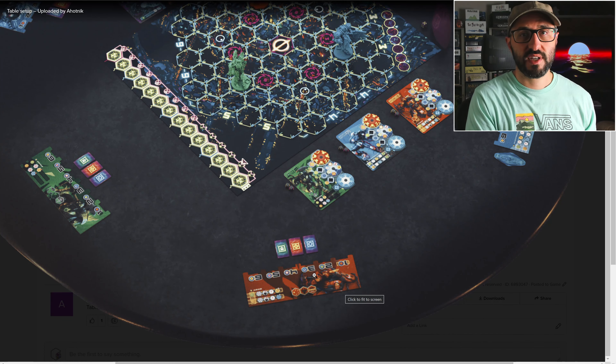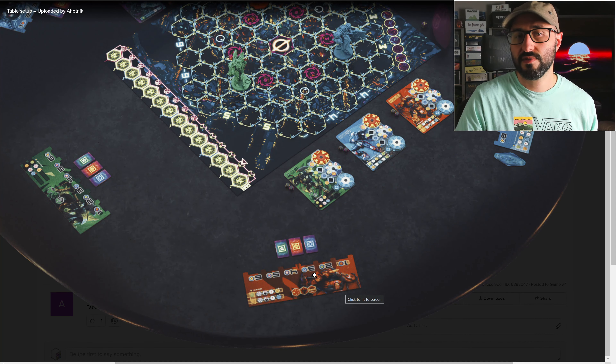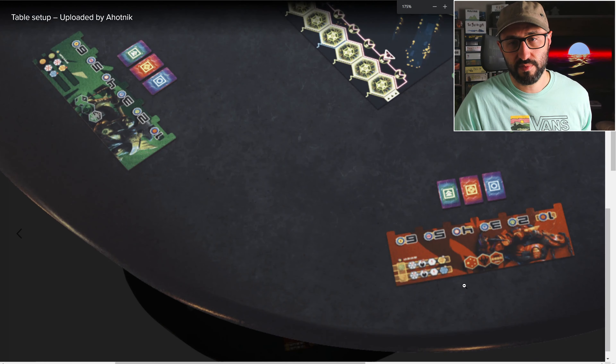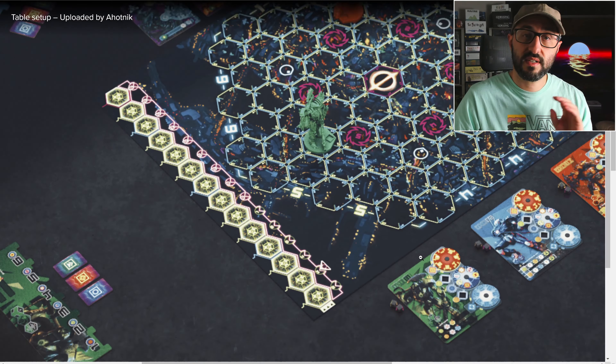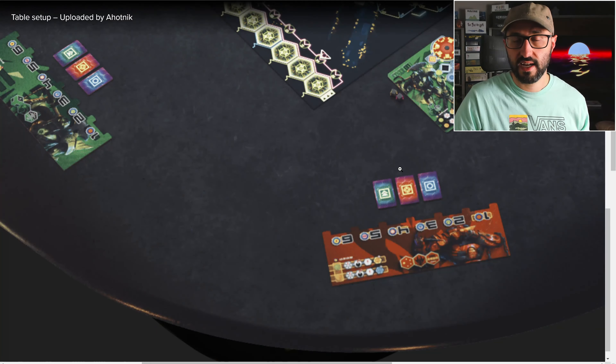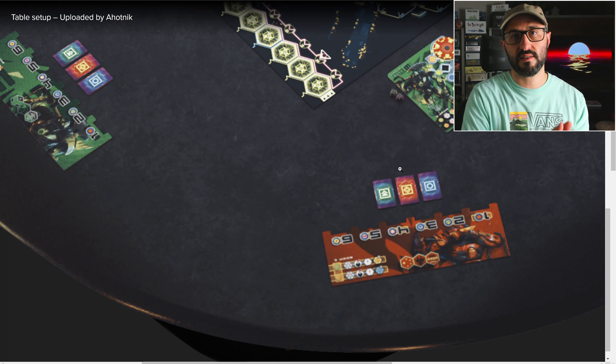These action tiles come into play as each player simultaneously selects two of the three and assigns them to one of the numbers on their personal player board. The different numbers correlate to the different sides of the hexagonal spaces, so whichever number you're issuing indicates which side of your current space you want to activate.